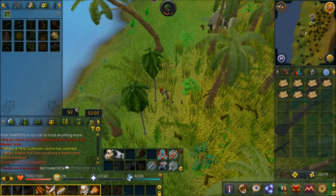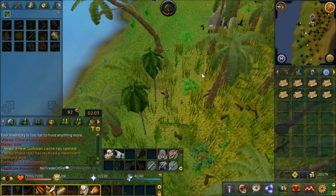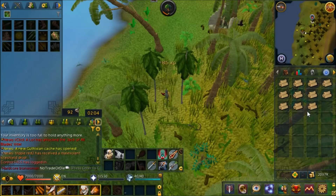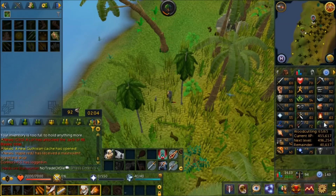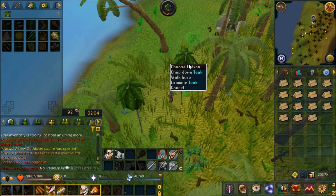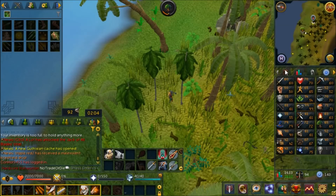Welcome back to RuneScape 3 Hardcore Ironman from scratch. The dragon hatchet is amazing - woodcutting with it is so much faster, and we've been banking tons of teak logs. We hit 65 Woodcutting - I missed the level - but pretty soon I'm going to have a jamming session to grind straight to 75 to unlock the requirement for Prifdinnas. For now though, we'll settle with 65 and go do some Slayer.